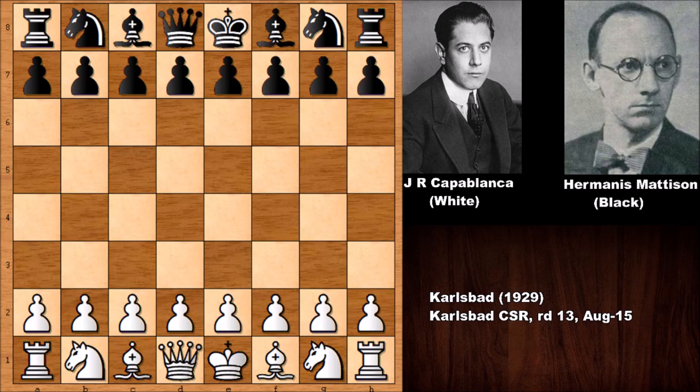Welcome back to another exciting chess game by Jose Raul Capablanca against Hermanis Matheson, the first Latvian chess champion and one of the strongest players in the early 1930s. The story between these two players is interesting: Matheson faced Capablanca in 1913 in a chess simul — a simultaneous chess exhibition where Capablanca played against 29 different opponents — and Matheson actually defeated Capablanca in that simul.